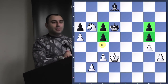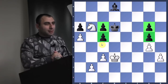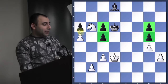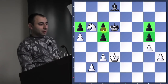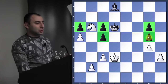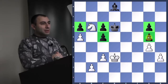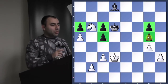What about pawn islands? Do you count how many islands the opponent has? This is very important. Black has three pawn islands: one pawn by itself is one island, the doubled pawns are another island, and another island. Not only does he have many pawn islands, he also has doubled pawns. So basically this is a very, very bad pawn structure.